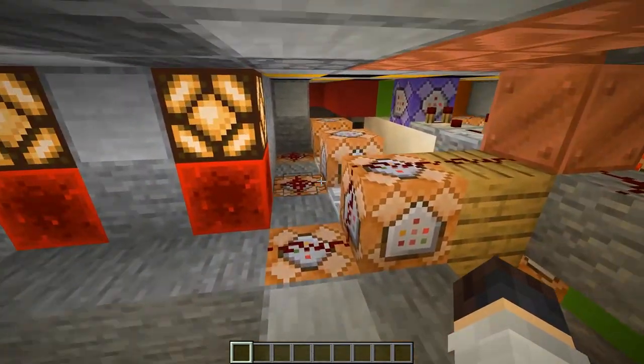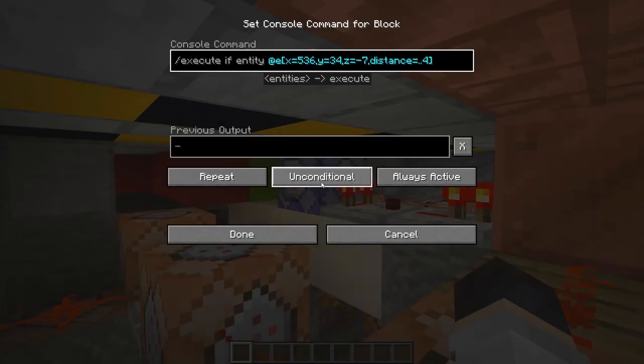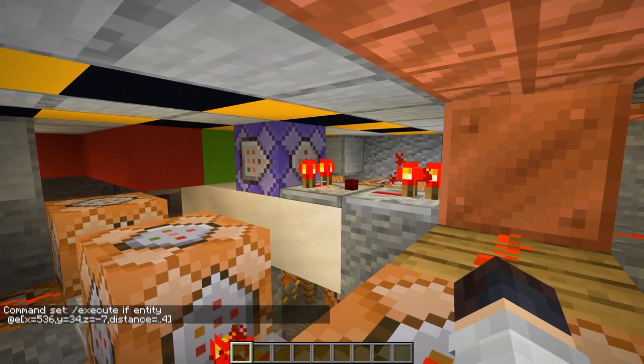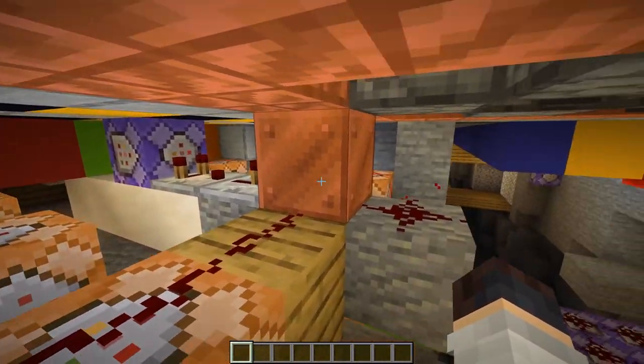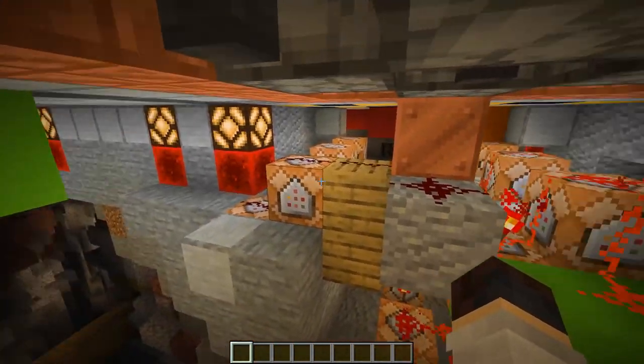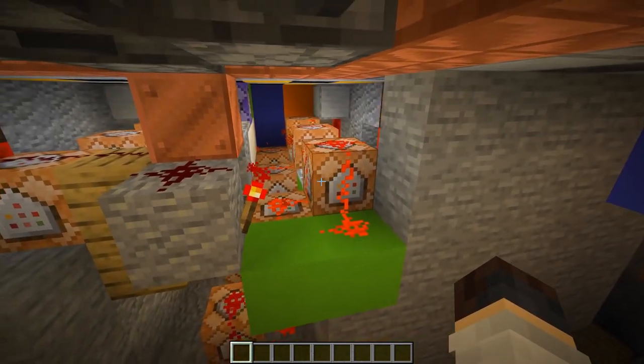The very first command block is this repeating command block right here which controls the door. We have an execute command which detects if an entity is at these coordinates, at least within a distance of four. We will then activate this, activating the comparator sending it into this block here giving a redstone output. Both of these on either side of this redstone input - one is in charge of opening the door, the other one is in charge of closing.